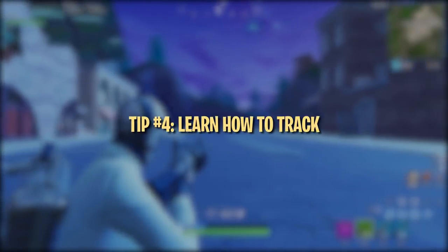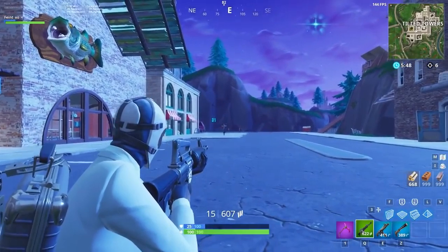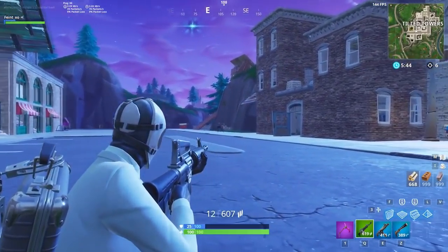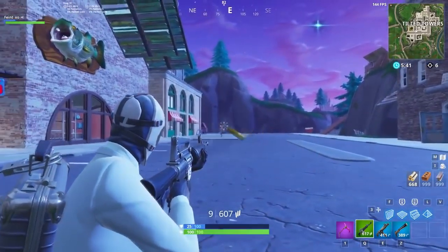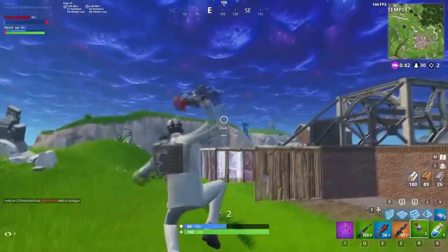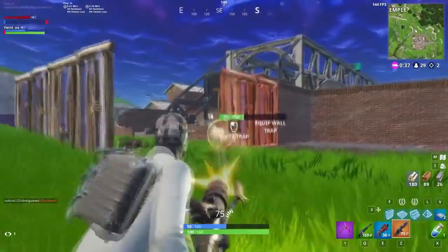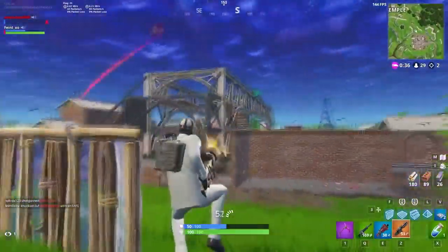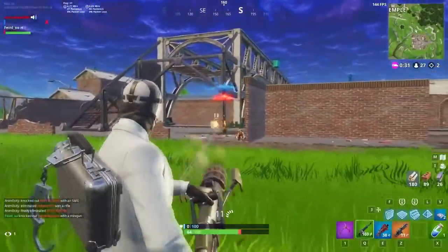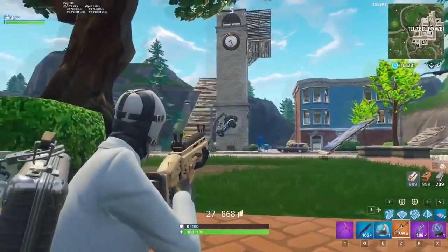Tracking is an aiming technique that refers to keeping your crosshairs on a moving target. It's a huge part of aiming with weapons like ARs and SMGs. Being able to accurately track enemies with your crosshairs will drastically increase the amount of shots you hit. When tracking an opponent, really focus on trying to keep your crosshair centered on the enemy at all times. It's easy to get distracted while fighting, so try to maintain as much focus as possible on crosshair placement. On PC, lowering your sensitivity can help a ton with successfully tracking moving opponents.